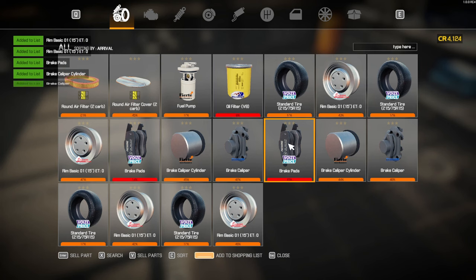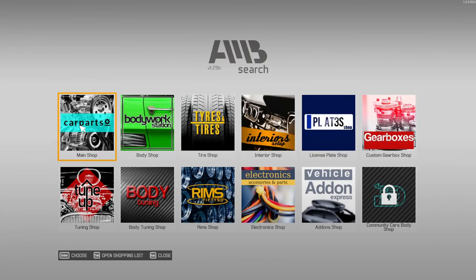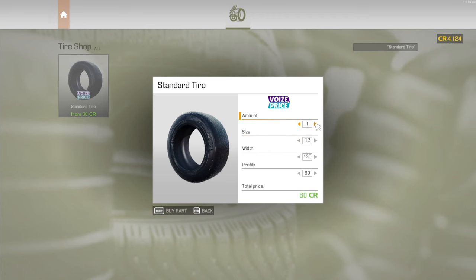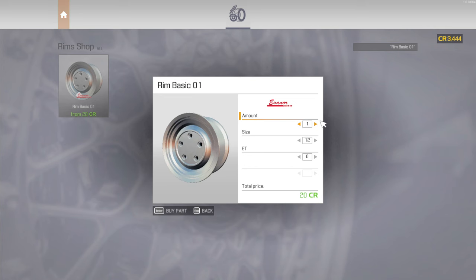I'm not sure if we really need to do the rims — it says they're at 48%. Let me check this in game. It says repair with parts with minimum condition of 46, and these are at 43, so these need to be replaced as well. So we need rims, we need tyres, we need brake calipers and so on. Open up the shopping list by pushing tab. Because we need tyres, click on this and extend the tyre. We're looking at 15-inch rims, the width is 215 and the profile is 75. Take four of those and buy — that's a lot of money. Then we need to buy the rims — go to rims basic, we need four of these and they need to be 15-inch.